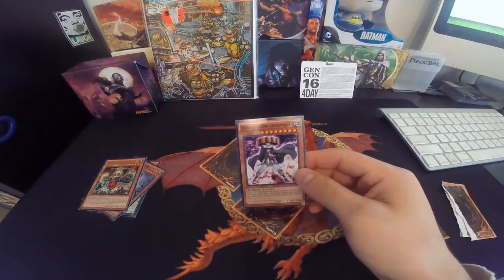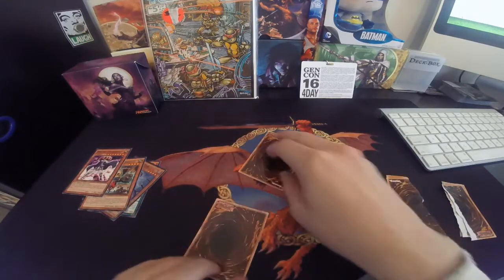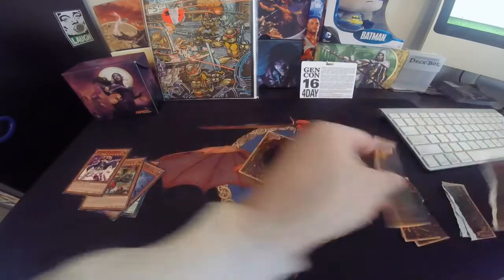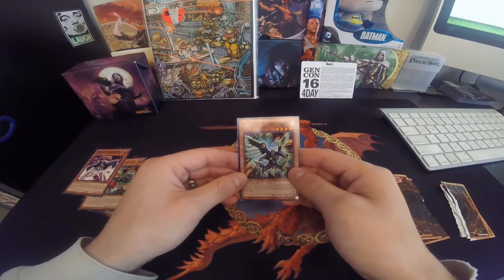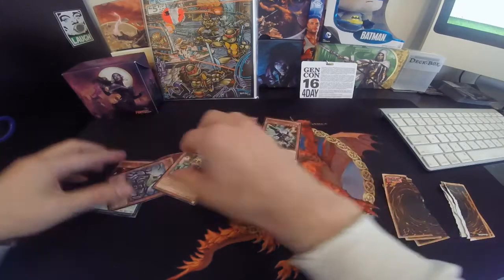Swordsman — these names are kind of weird. And the last rip. And the last flip — a Red Raptor Vanishing Lanius. So these are cards you could possibly get if you want them.